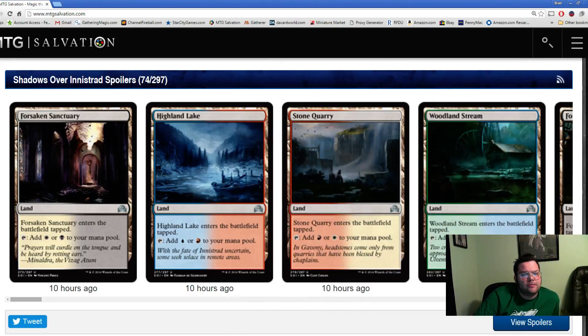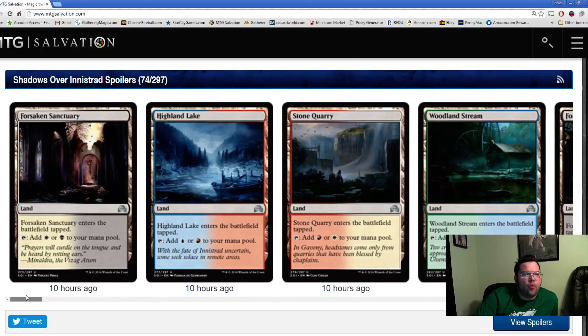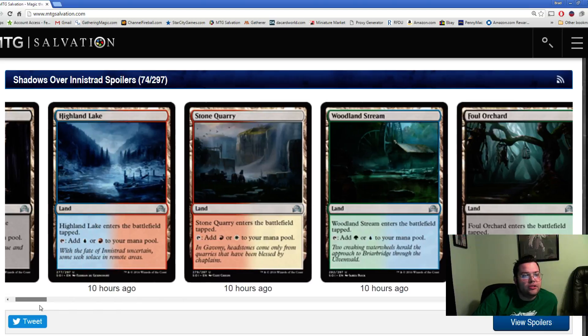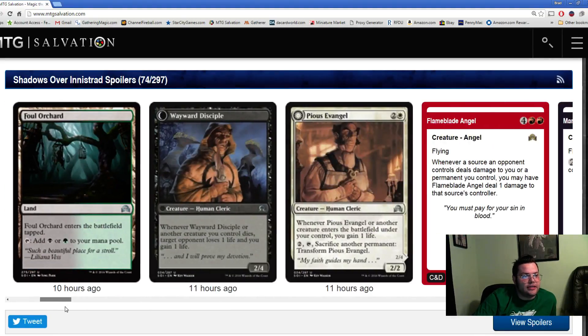But they're at uncommon, which is a nice place for them because most sets don't need common mana fixing like this, but every once in a while you do — think Ravnica block. So that's pretty cool. And for the actual Shadows over Innistrad set, this means that the enemy colors will be slightly better than the ally colors, and they're probably actually supported as well. We saw the enemy colors supported last time in this block, and I expect them to be supported this time.